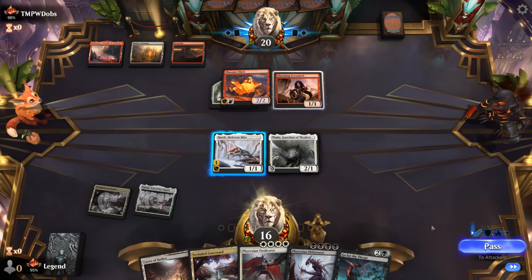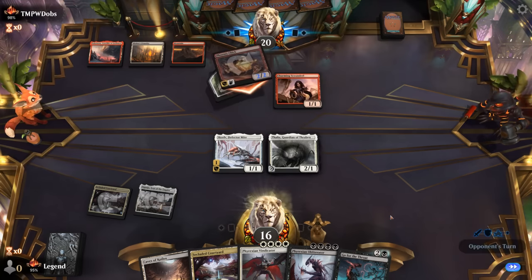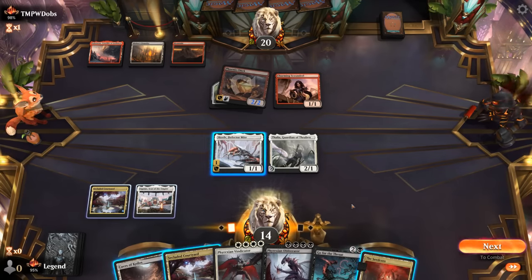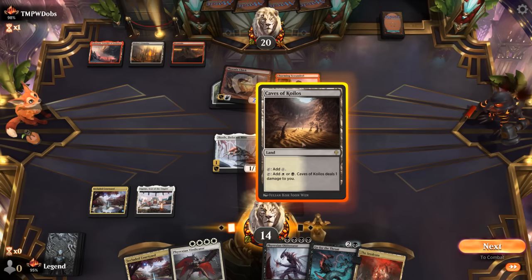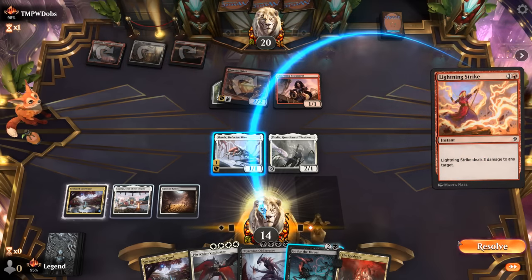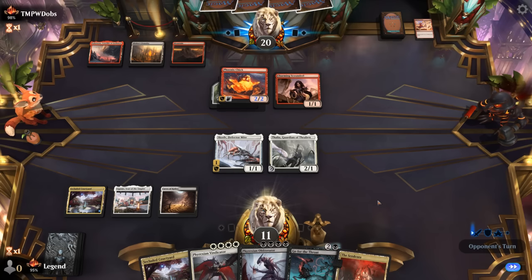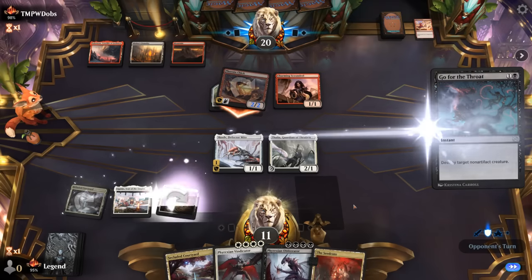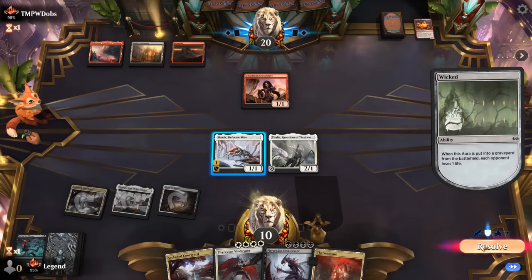We can still block Scoundrel even through a potential Monstrous Rage, since it only gets up to two toughness and Phoenix Chick already has a Wicked Roll — adding another would cancel the original, so the opponent has to pass it back. We keep up Go for the Throat, needing to play Caves which means taking a bit of damage next turn, but it seems worthwhile. We keep Thalia on defense. The Lightning Strike goes upstairs. We use Go for the Throat. Now we're at nine, going to eight thanks to Caves.